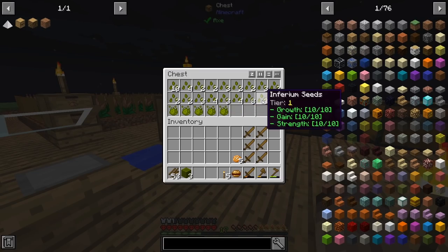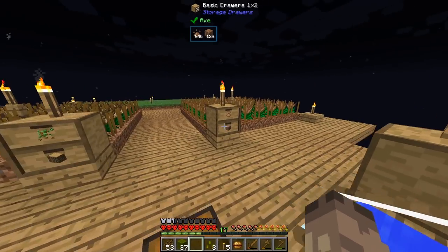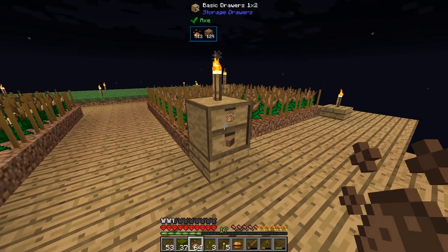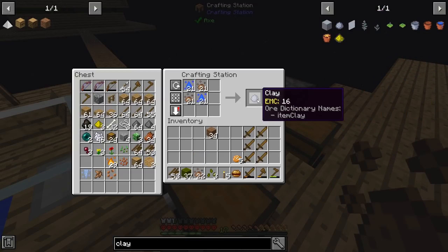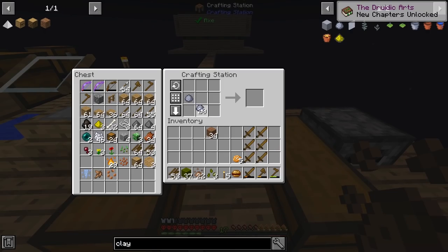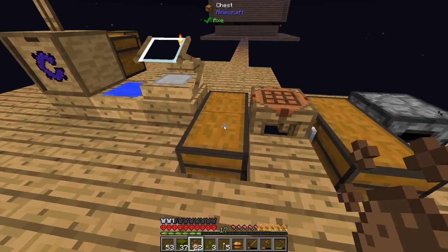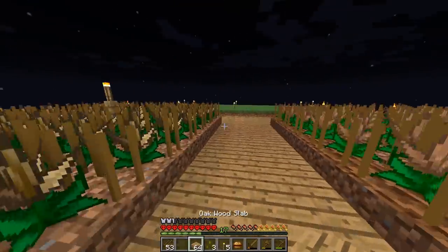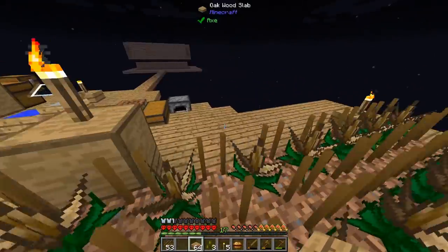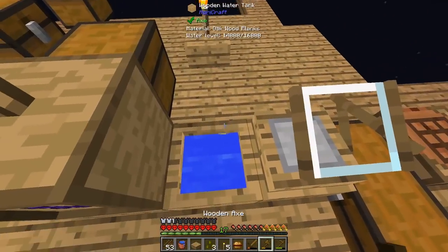So I'm going to start by taking these Inferium seeds, taking as much soil as I can, and taking some water. Let me just type in clay and make a load of this — 21 pieces, that's perfect. Now I can make a bucket and cook this up. I think I'm going to make a more infinite water source somewhere. There we go — that's my infinite water source and now I can get rid of this bucket.